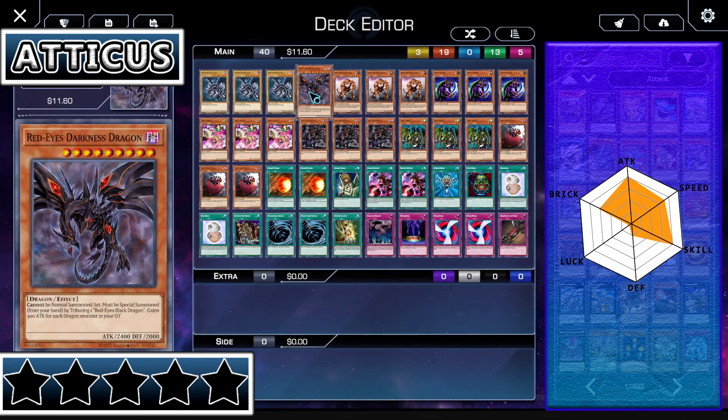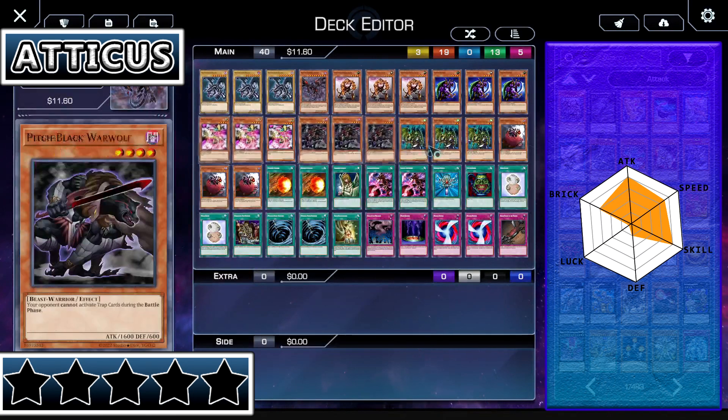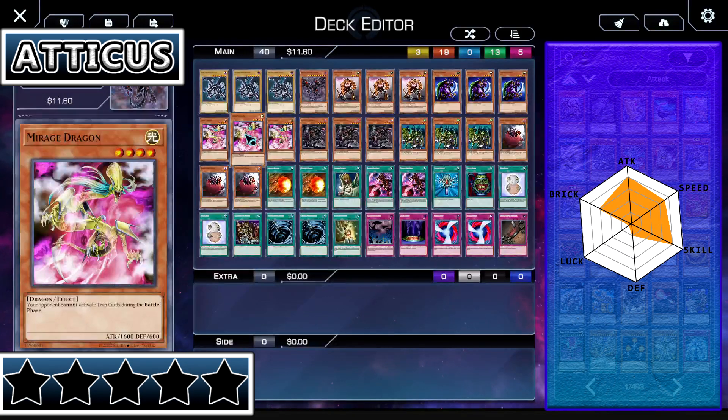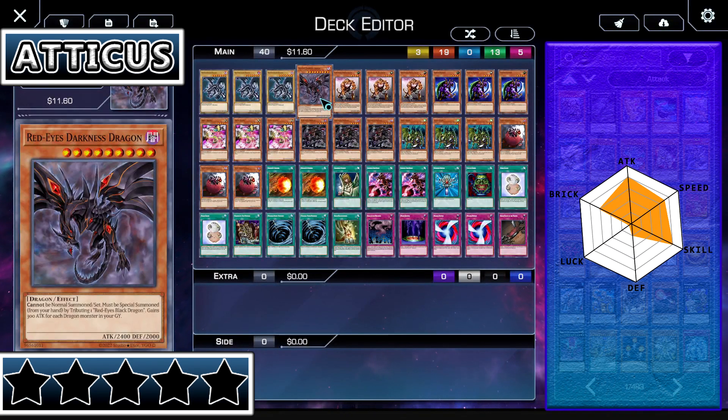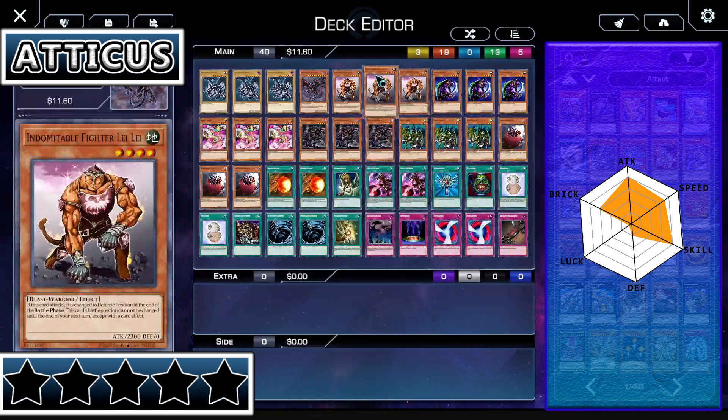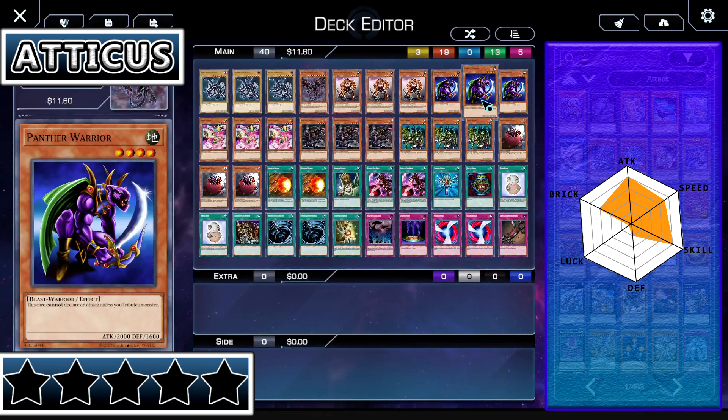His boss monster has an undeterminable max attack stat, because who knows how many dragons you're going to have in the grave. You can have up to twelve dragons in the grave — twelve times three is thirty-six hundred more attack, meaning it could reach six thousand attack, which is incredible and unstoppable. But the odds of that are very low. At most you're going to be above three thousand, which is super good. Overall, when it comes to attack, this deck is really solid.